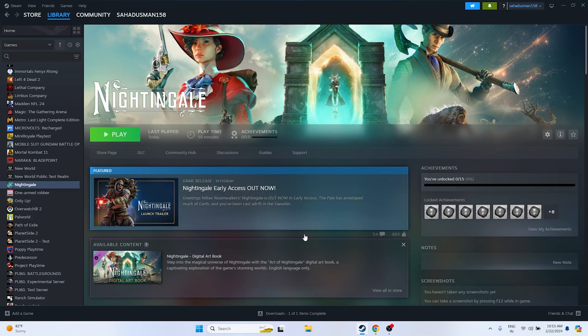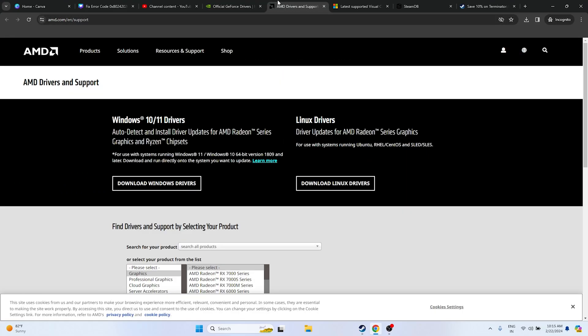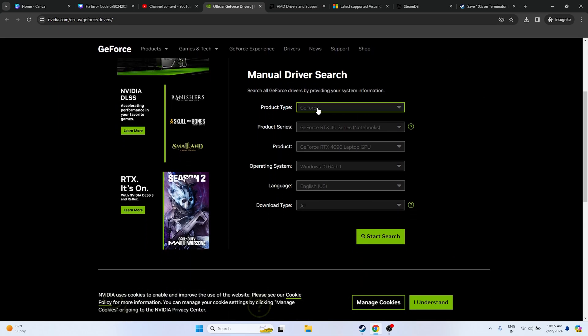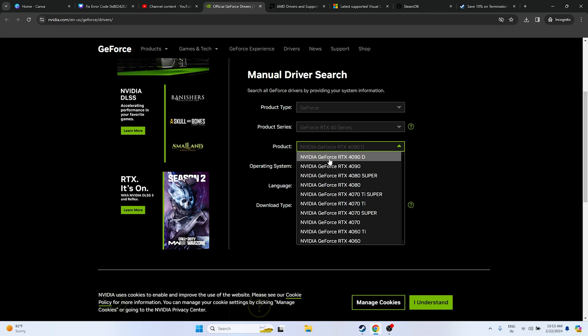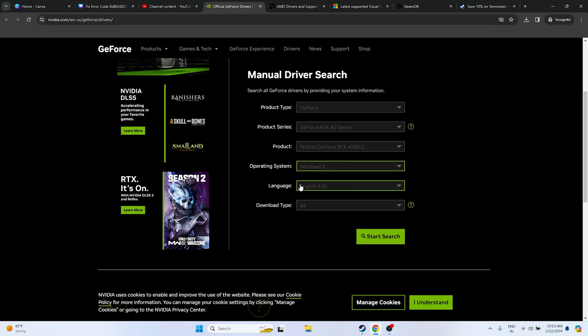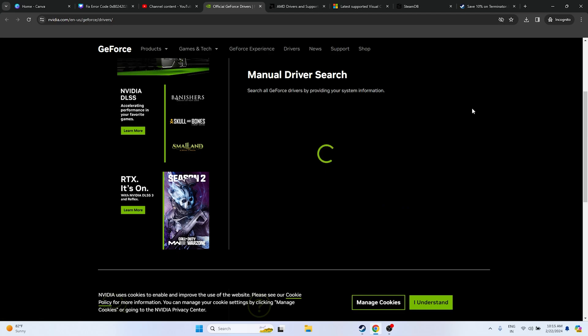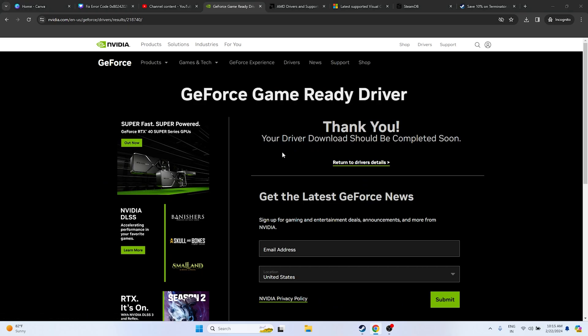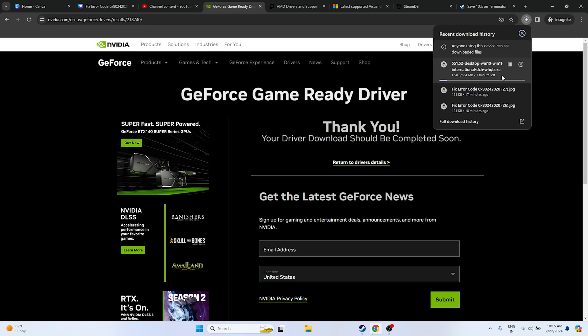Next, update your graphics card driver. A link will be provided in the description for both NVIDIA and AMD. For NVIDIA users, go to the NVIDIA site, select your product type, product series, and operating system (e.g., Windows 11), then click Start Search. Download driver version 551.52, released February 13, 2024, which is the latest version. The file is around 634 MB. Once downloaded, open and install the file.